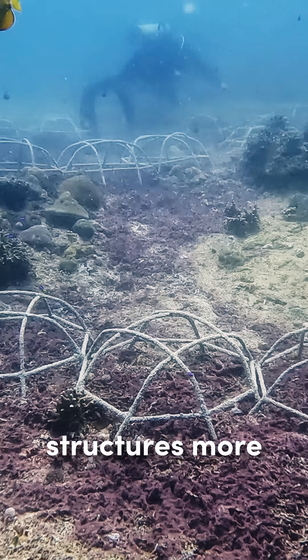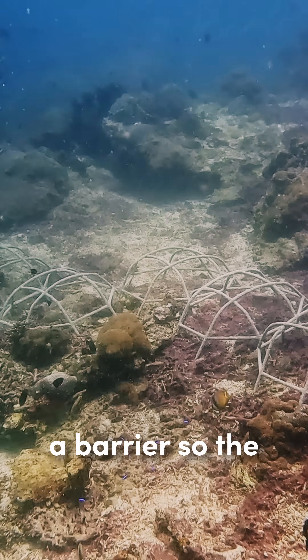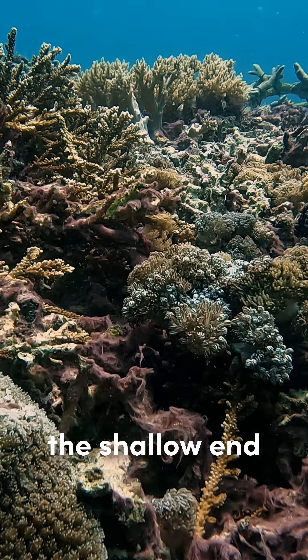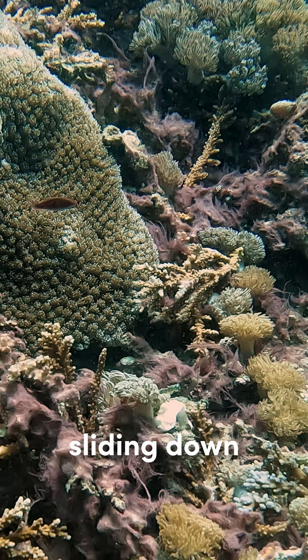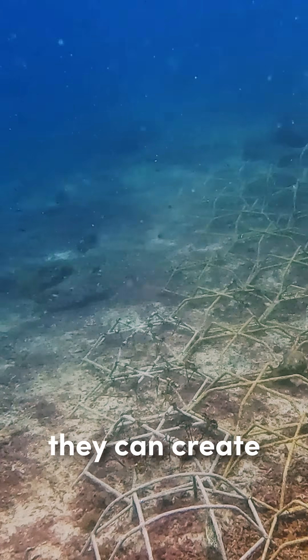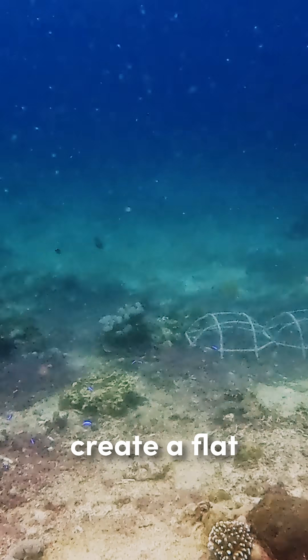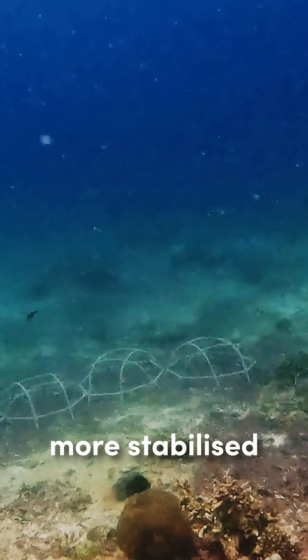we place the structures more strategically, trying to create a barrier so the loose rubble from the shallow doesn't go sliding down and trampling the corals that are already growing on the slope. And hopefully they can create holes in between those barriers and create a flat, more stabilized terrace.